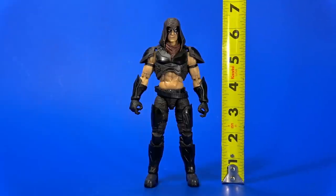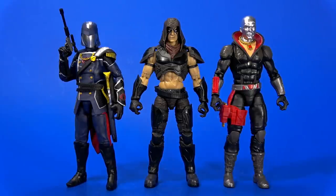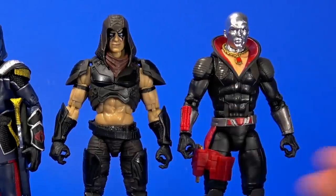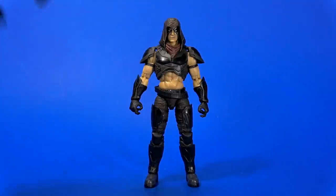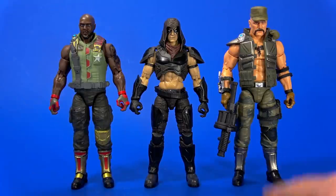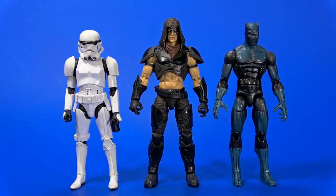Zartan stands at six and three-eighths inches tall, which works great next to other Cobra characters like Cobra Commander and Destro. In fact, these two kind of match up with that extra bulk and mass. That extra bulkiness is more apparent next to the grunts like the Viper and the Trooper. He's still smaller than Roadblock and Gung-Ho, but would give Duke and Scarlett a run for their money. And if you're thinking of Zartan for some custom fodder or to mix and match with other lines, here it is with the Hasbro Star Wars Black Series Stormtrooper and Marvel Legends Black Panther.